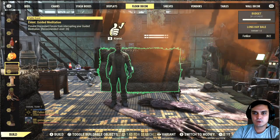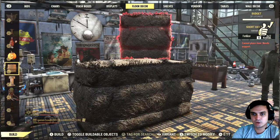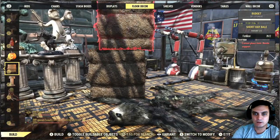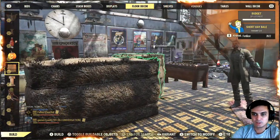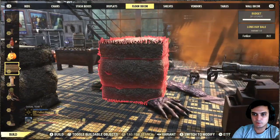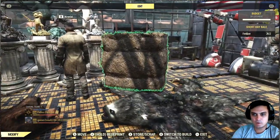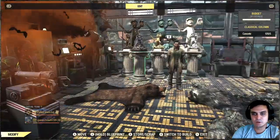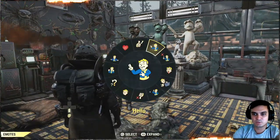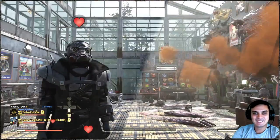The next item is also in floor decor — it's called the Long Hay Bale. There are two options: the long version and the short version. Both are included in the bundle. For me these weren't a selling point — out of everything, the plushie is nice since I collect them, but the fog machine with the bats was 100% the main reason I bought this bundle.